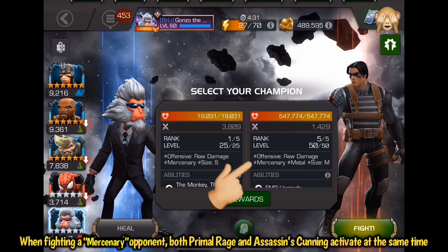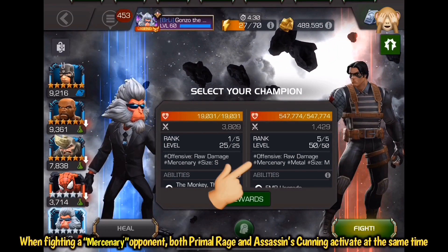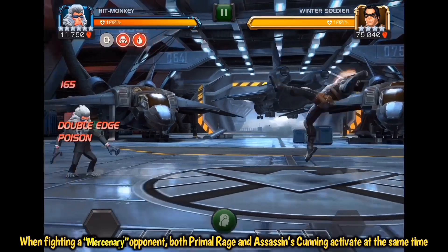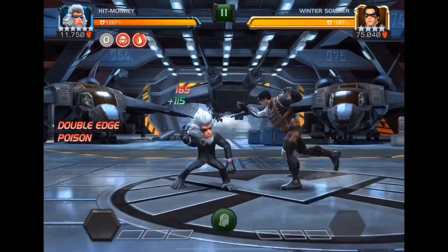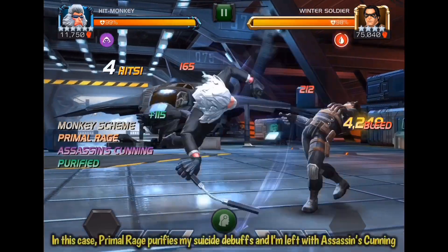When fighting a mercenary opponent — any opponent tagged with the mercenary tag — whenever you activate either assassin's cunning or primal rage, they're both going to activate at the same exact time. In this example they both activate, but primal rage gets removed because it purifies my suicide debuffs, which I'll talk more about later.